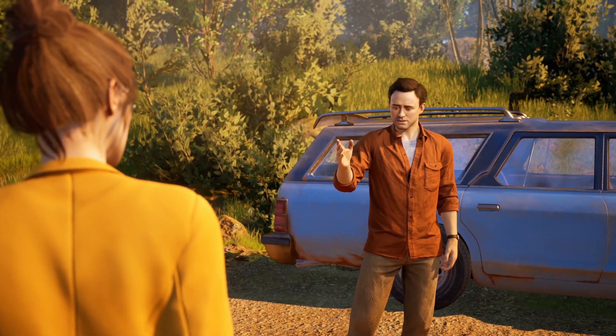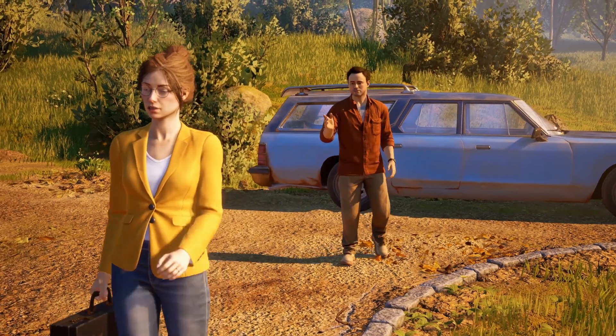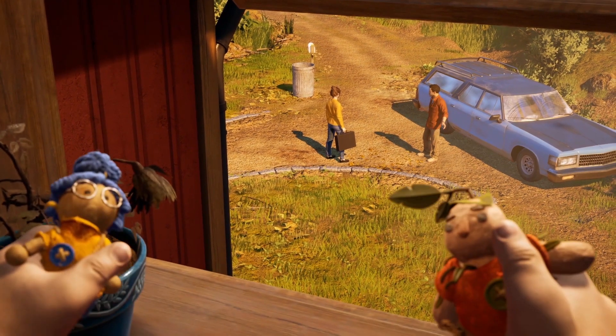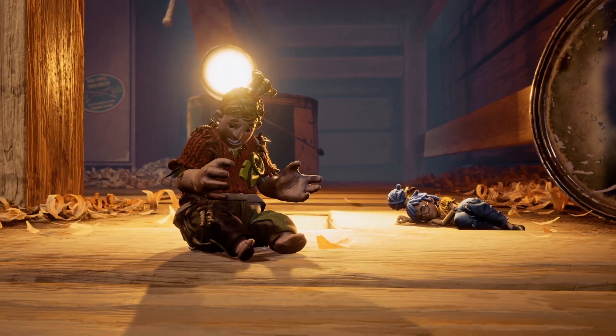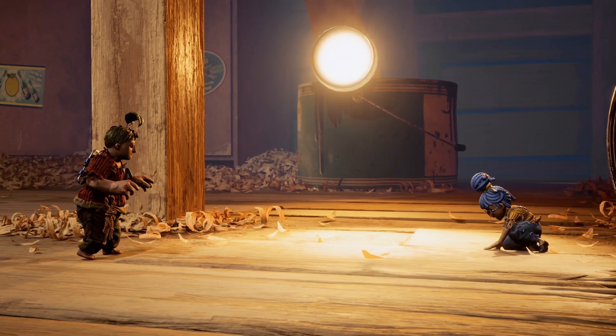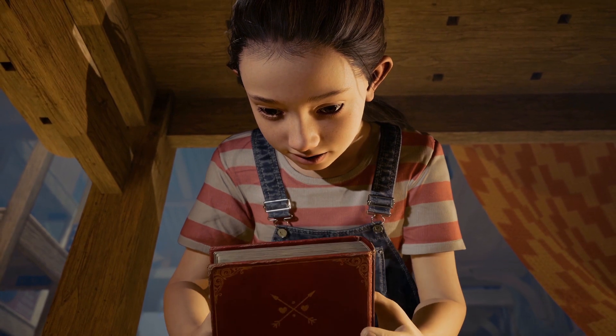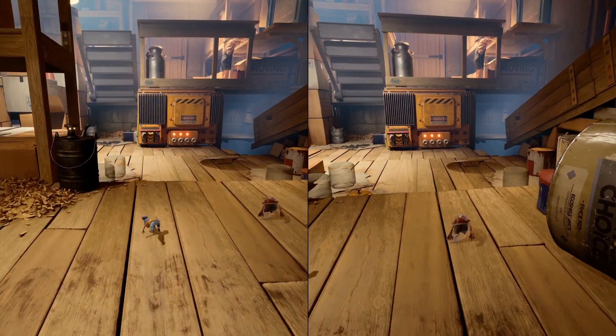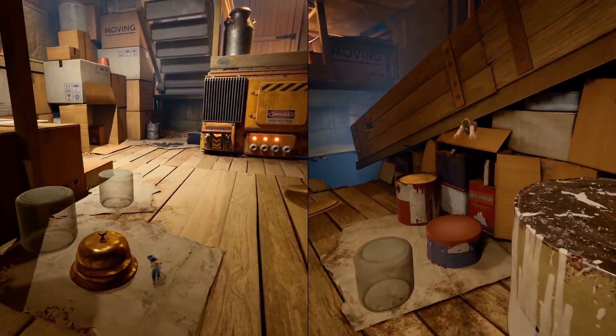You play as Cody and May, two parents that have decided to divorce. Of course, this upsets their daughter Rose, who creates two dolls that the parents magically turn into. And with the guidance of a cheesy love book called Dr. Hakim, you now control Cody and May on this crazy ride.